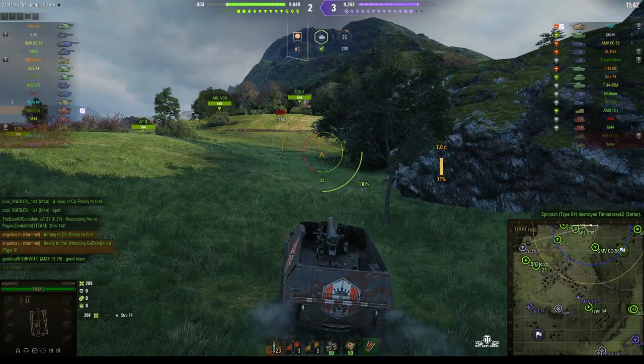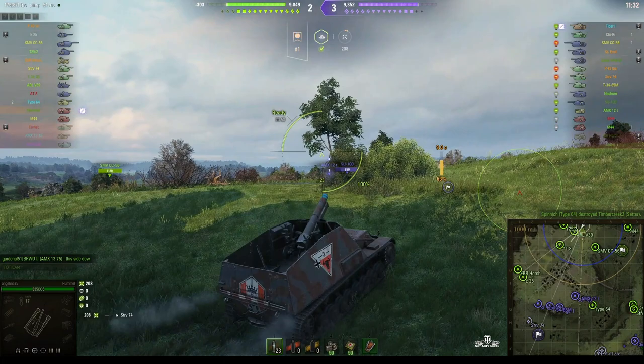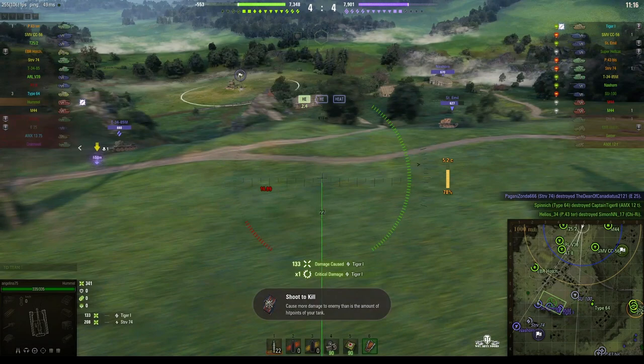Recriminations have already started — even though they're only one tank down, teammates are sarcastically saying 'good team' because most of our tanks appear to be hiding. The Tiger I rounds out and pulls back a little, but Angelina's shell finds him for 133 hit points of damage.